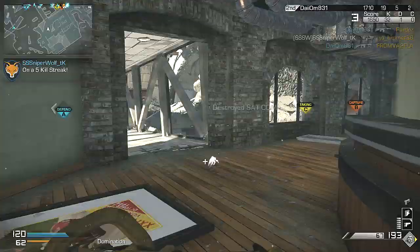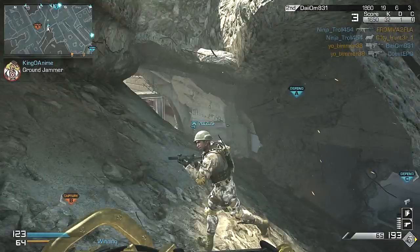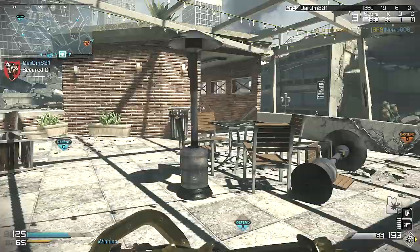For people that don't like to use specialist for perks, I'd recommend something like sleight of hand, scavenger, ready up, marathon, quick draw, and maybe a pistol. You could also use steady aim and focus, hardline or lightweight. It's really up to you.